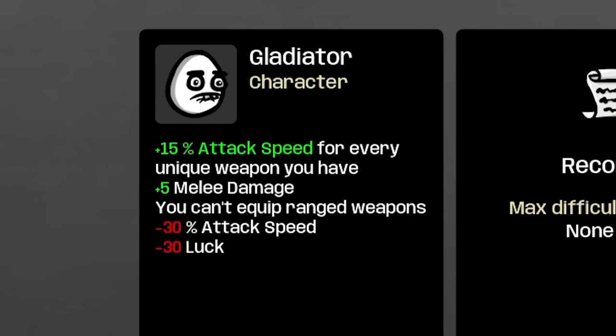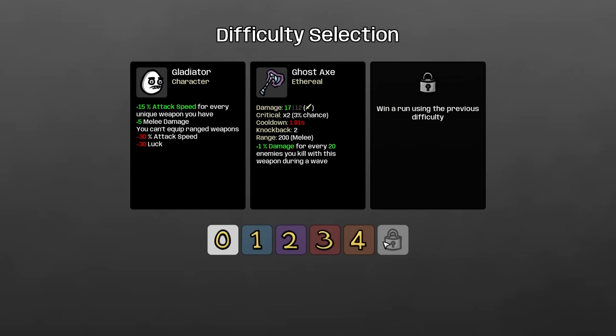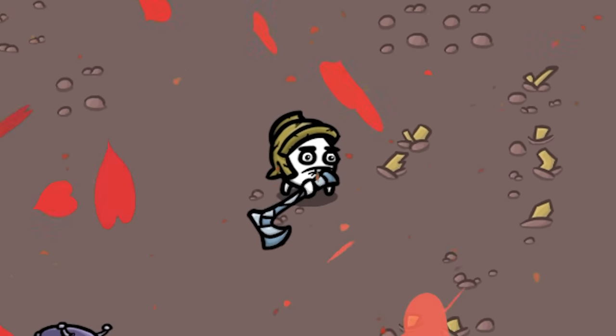Plus 15% attack speed for every unique weapon you have, plus 5 damage. Combine that with a ghost axe — plus 1% damage for every 20 enemies you kill — and you've got a beautiful looking idiot.